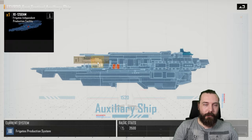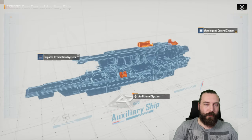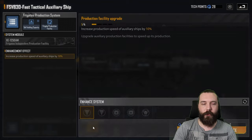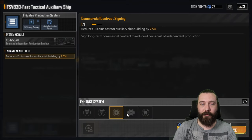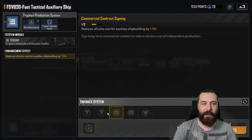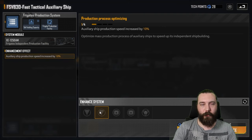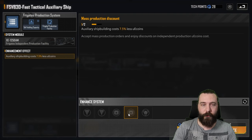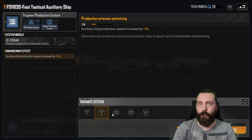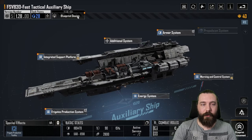Frigates — I'm not going to actually sit here and recommend this at any point. The frigate module — I just can't see at any given point when you would want to actually use this to build a frigate. You can build frigates so damn quick at base and have them out, and they fly so damn fast. You've got increased production speed, auxiliary ship production speed, reduction in UE coin costs, and shipbuilding costs here. Adds max command points owned for auxiliary ship by 8 — none of these really matter except production speed if you're going down this route.